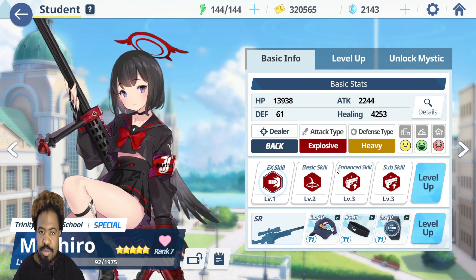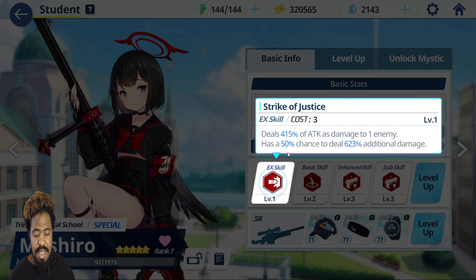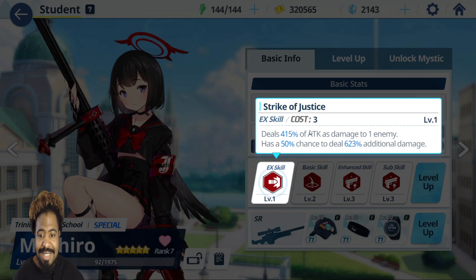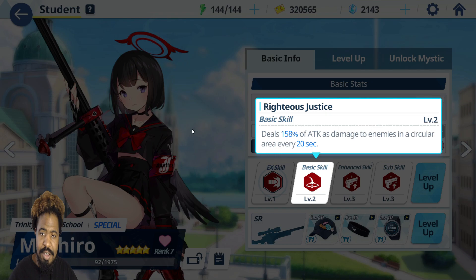Mashiro is a new dealer that just came out — she's special. Her EX skill does 215% of attack to one enemy and then has a chance to deal an additional 150% more damage on top of that. It's cheap to use in both PvE and PvP. If she has a type advantage, this is killing anybody it hits.